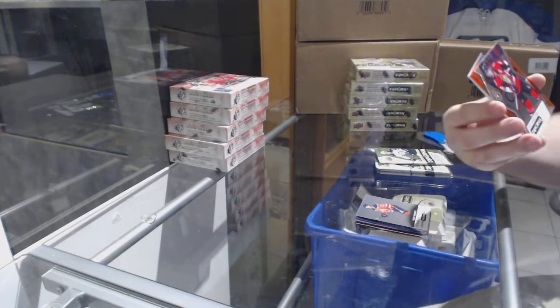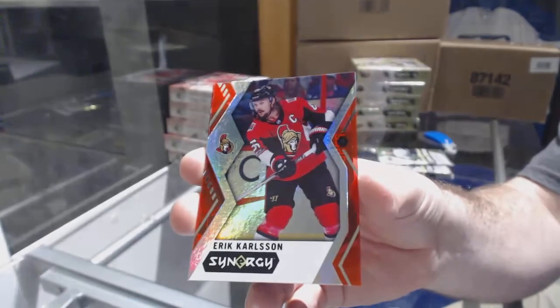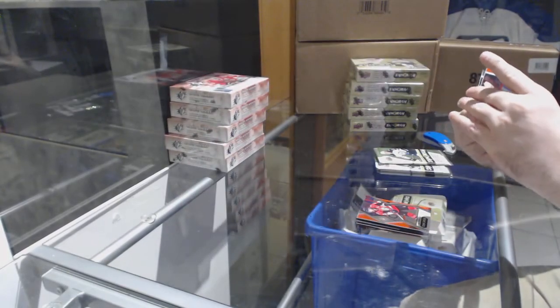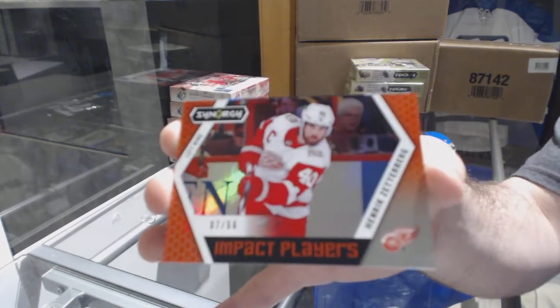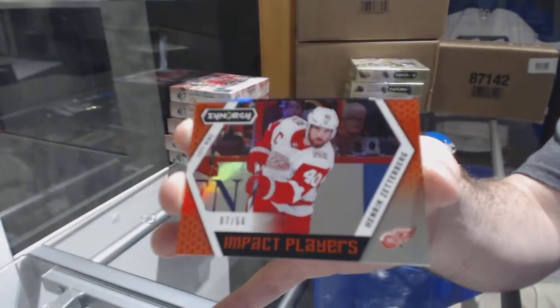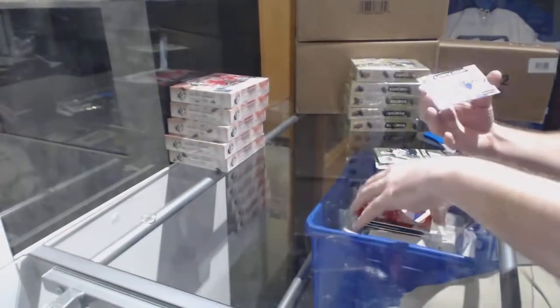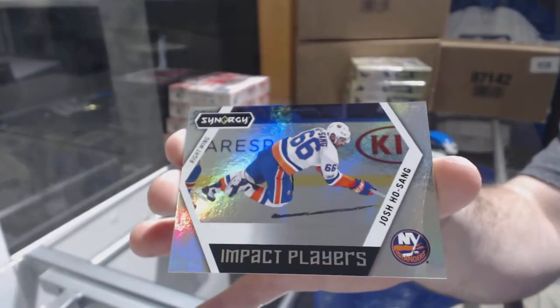We've got an Eric Carlson red water. Impact players number 56, Henry Zetterberg, and a Josh Hussong impact players.